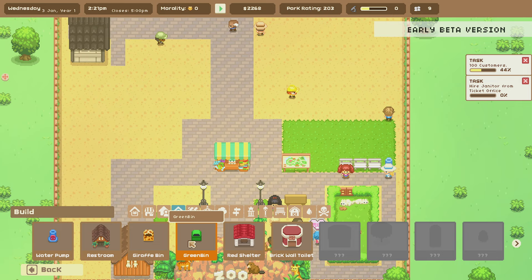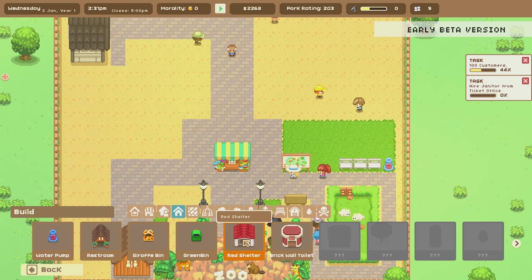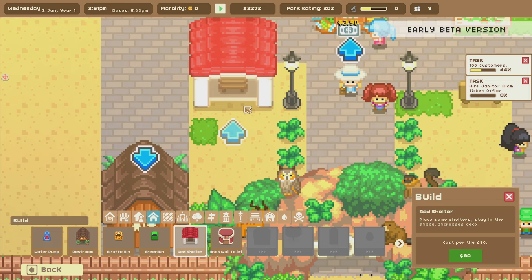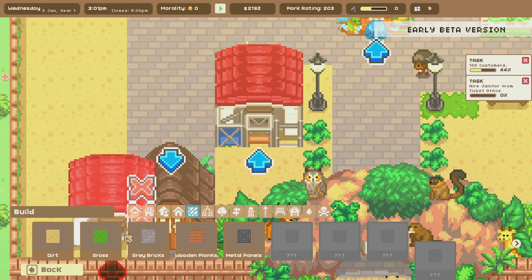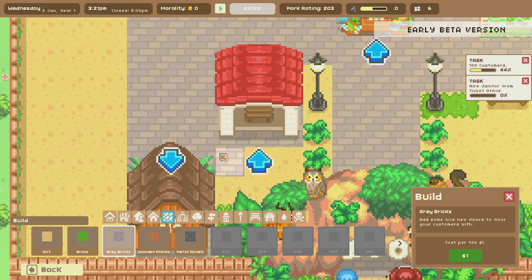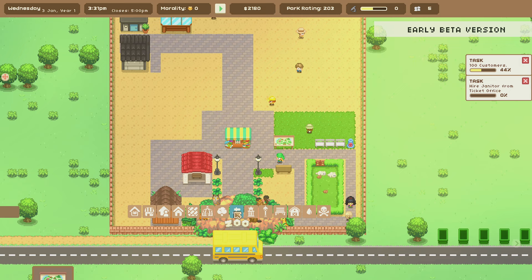We got a bunch of different stuff now. Let's take a look — there's a giraffe bin, a green bin, a brick wall, a toilet. There's a red shelter: 'Stay in the shade — increases decoration.' It's a big shelter though. We can put it maybe right here and bring the bricks in around it. Not sure how I feel about the layout but we'll see how it goes.